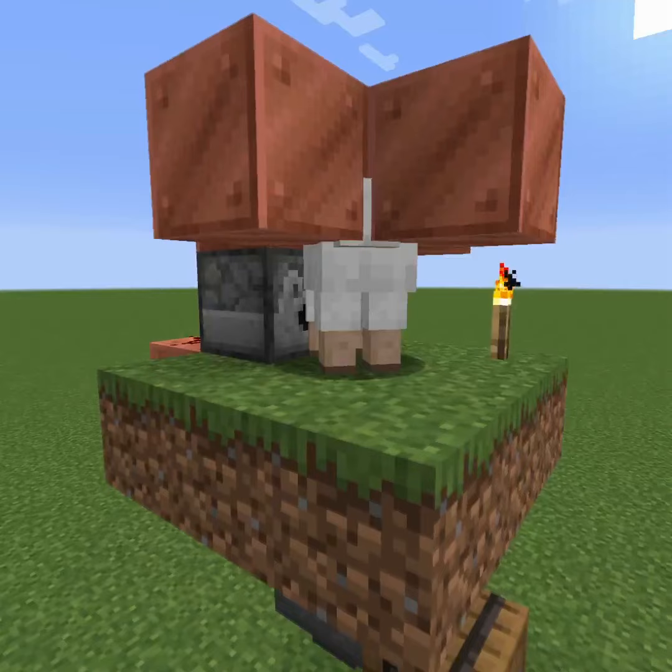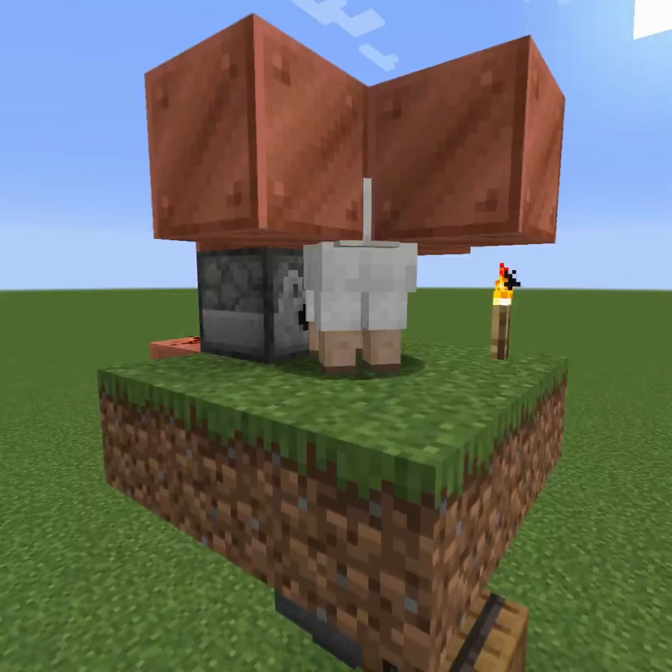Fill in your grass platform, build a small cage, add a light source to keep your grass growing, and add your sheep — or multiple sheep. This farm is easily expandable.